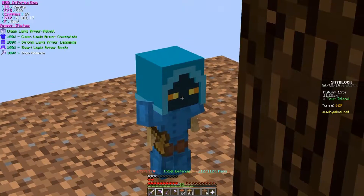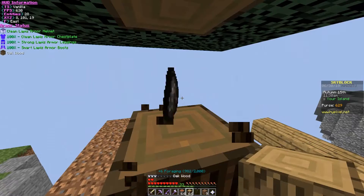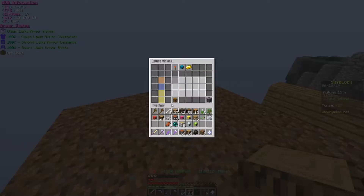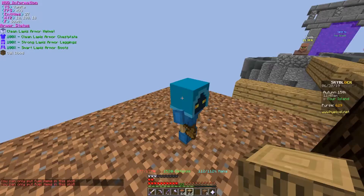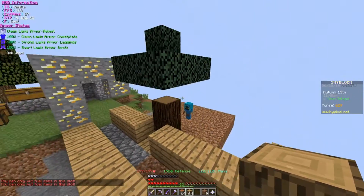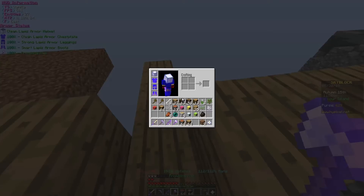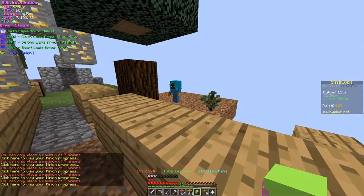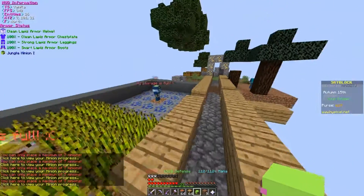No freaking way boys, we just placed down a dark oak minion — or is this spruce or dark? I don't even know. This bad boy is producing charcoal! Look at him, he's just out here grinding the wood. We've got our wooden minion going here. I don't think we can place any more minions — we've got a maximum of seven minions. So we cannot place minions at the moment, but we're going to go loot all of our minions.